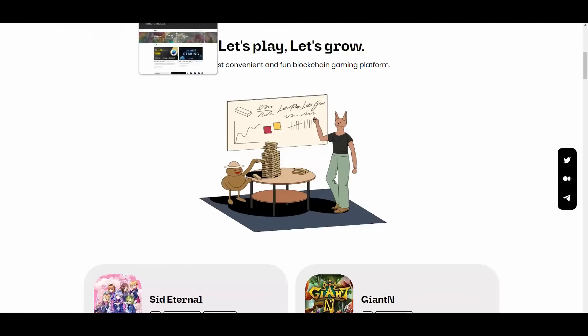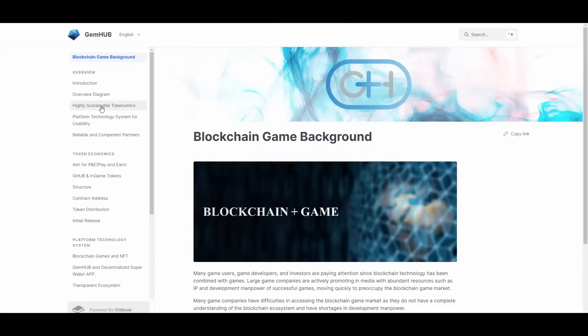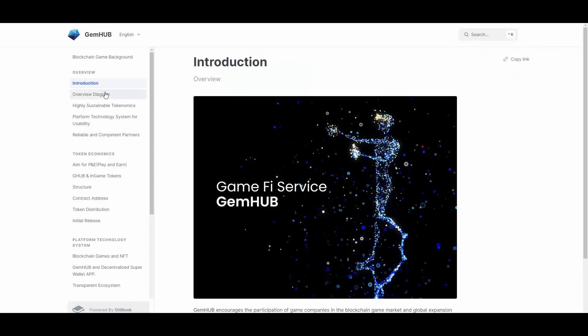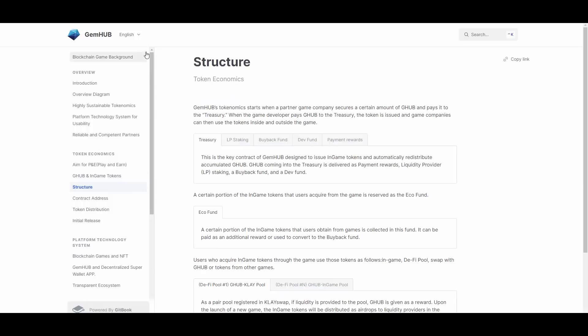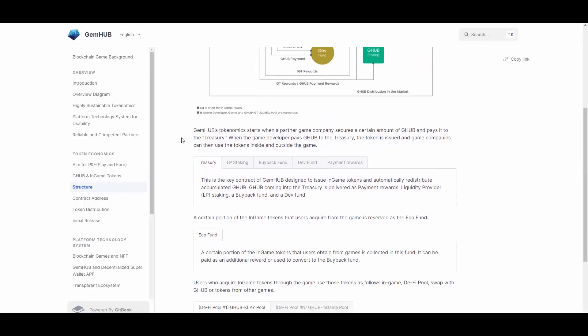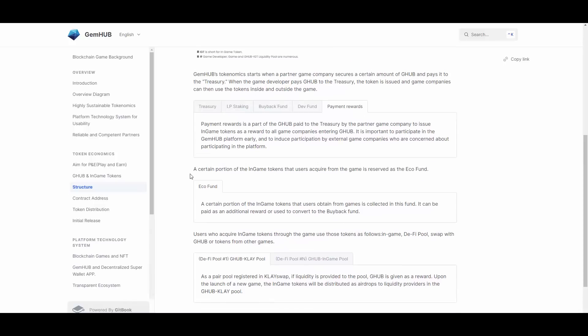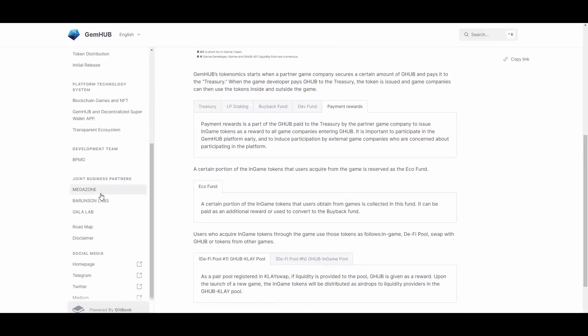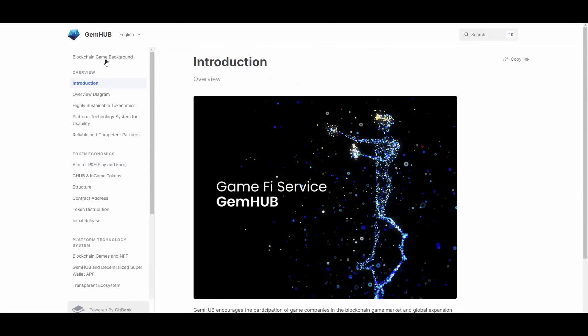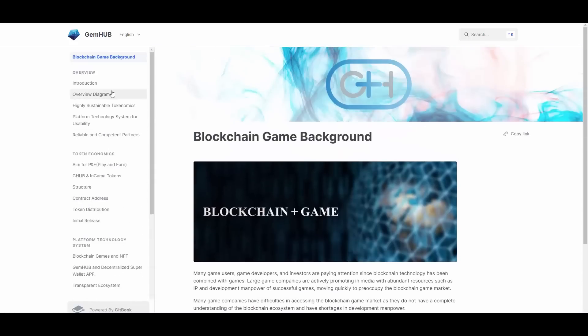They also have a full whitepaper which covers the whole technology — the overview, structure, and how distribution works. It's pretty nicely explained in a technical way but everyone will be able to understand it after reading. It's done on Gitbook, which I'm a big fan of because it's super transparent and easy to read through.